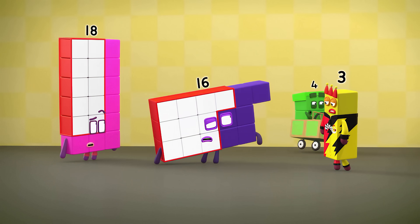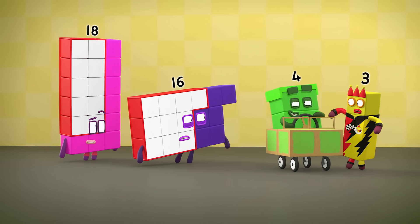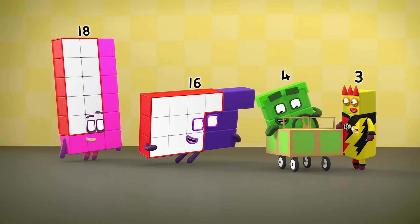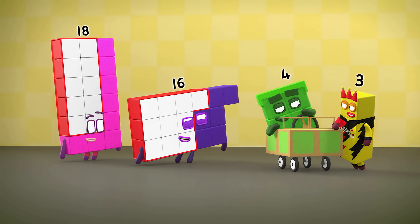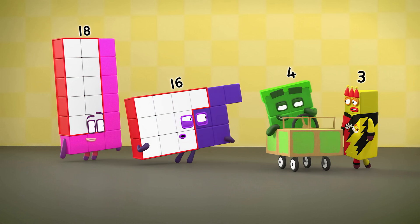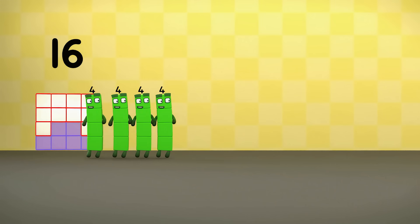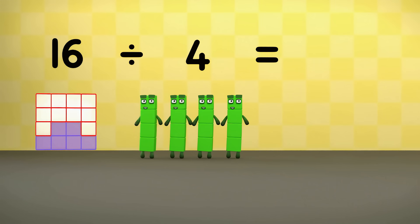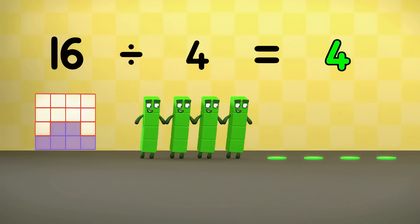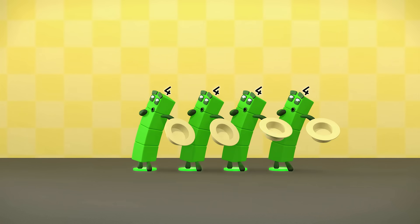Excuse me, coming through. Who wants to go on my go-kart track? For four-wheel drivers. Can I try? Sorry, Three, only fours can drive my carts. Maybe I can. Sixteen divided into fours equals one, two, three, four. The four fours.